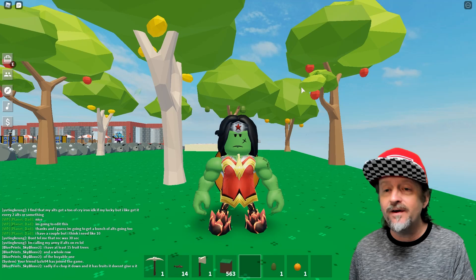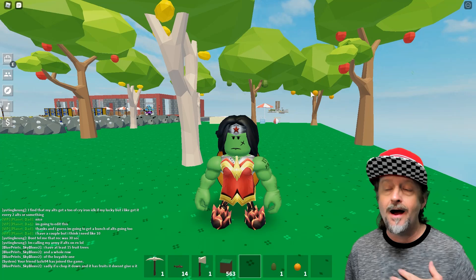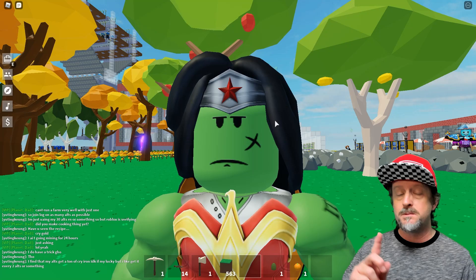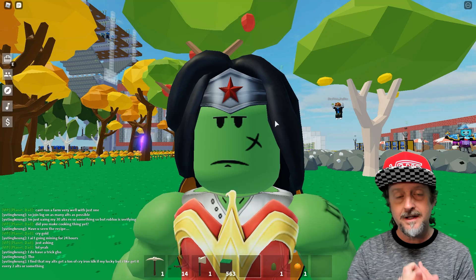The only way to get every single fruit tree right now is with alts, because when you cut down a tree you only get one sapling back. I bought the avocado from the store, but for the rest I'm going to have to make alts. I'm going to do it because I want to make the first automated restaurant cooking apple pies and selling them for big bucks. Subscribe, turn on notifications, join the Discord for team builds and build-off contests where you can win Robux. I'll see you in the next video!